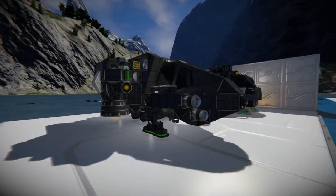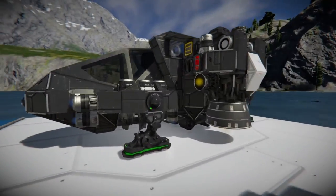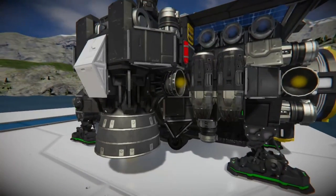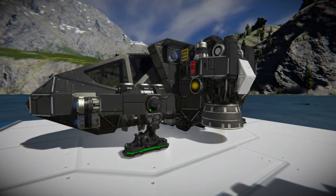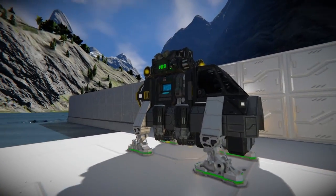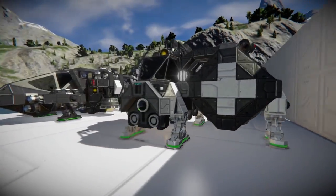These are a couple of the ships I have built in the past to do so in survival. This one is from quite a long time ago, back when planets used to have all resources. It's got ion thrusters, reactors and different things, but this ship can't actually get to space with just hydrogen. This more recent one has the survival kit and it's pretty much just hydrogen.